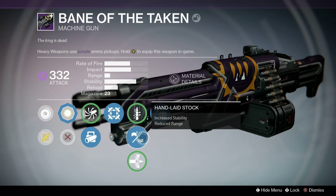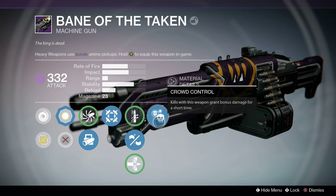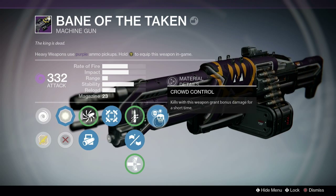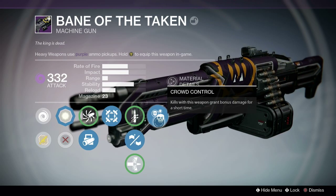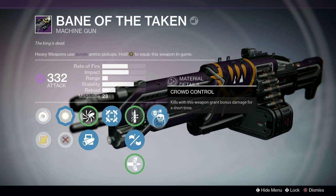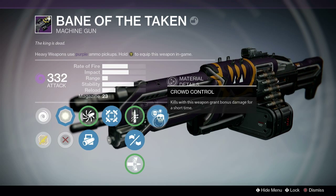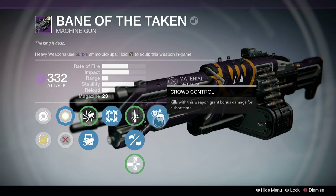Here I have Crowd Control — a kill with this weapon grants 15% bonus damage, which is wonderful. The machine gun does 73 damage to the head and 58 to the body, so with an extra 15% that bumps up by a couple and you can nearly two-shot guardians. It only lasts three seconds, so it's best when you're getting rushed or running into a crowded area. With the bonus, three body shots will kill someone, and then Crowd Control procs again — another three body shots and a couple of headshots, and you can ruin an entire enemy team.